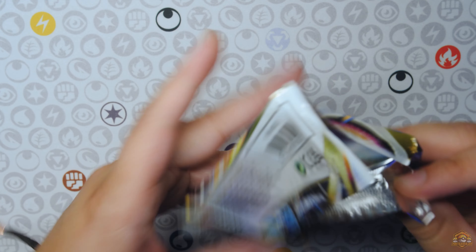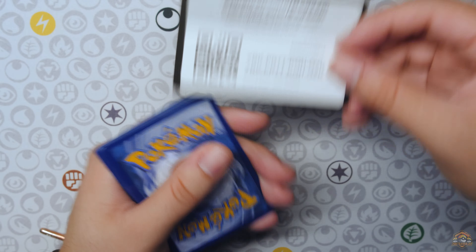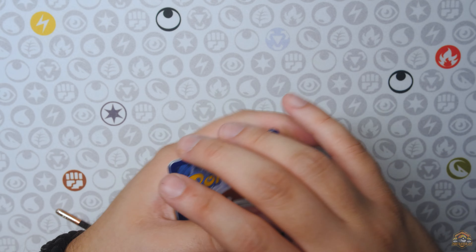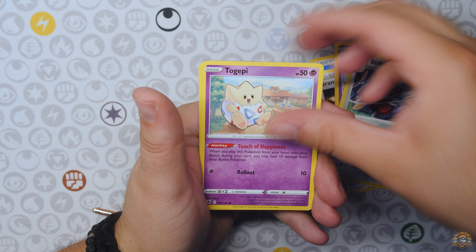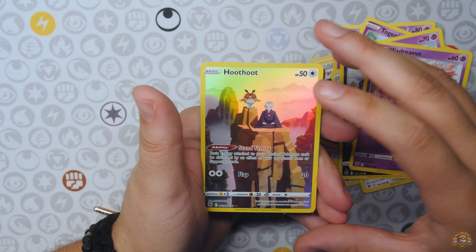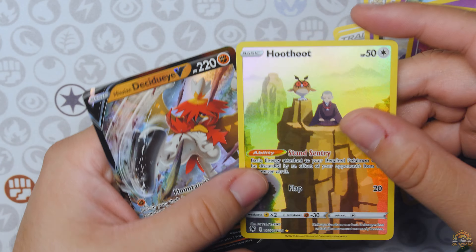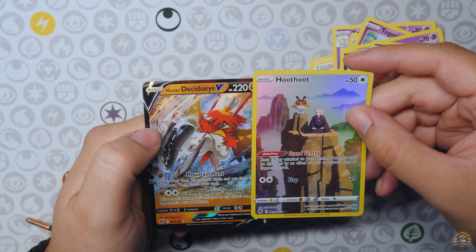Astral Radiance — it's been a minute since we opened up Astral Radiance. So I'm already doing one from the front. So weird that we're opening up these packs. Can we pull something? Misveavous, Hoothoot, Trainer Gallery. Okay. Into Decidueye V. Double hitter pack right there — Trainer Gallery and a V.